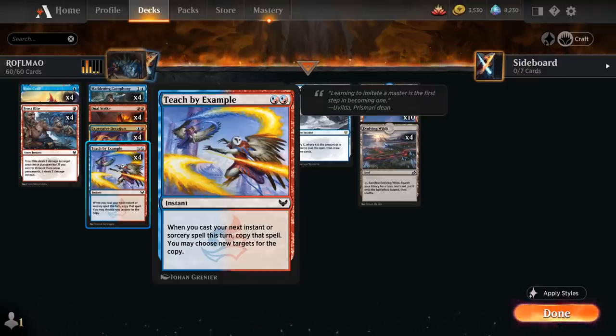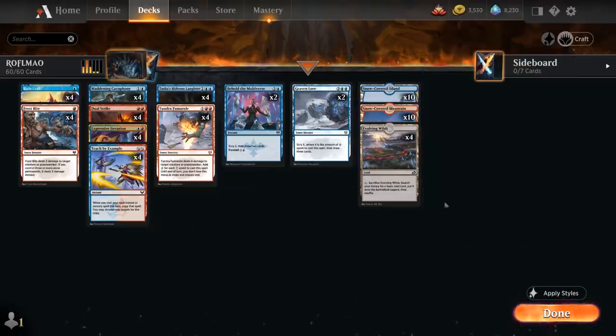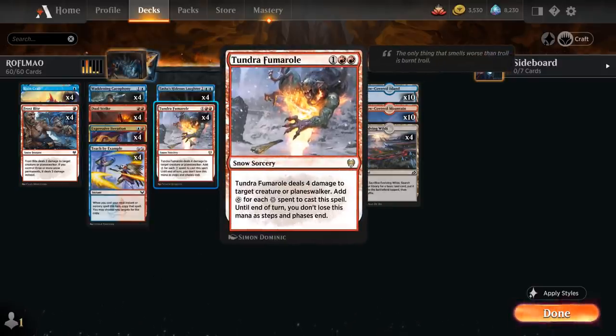We also have the full playset of Teach by Example, which is always 2 mana and doesn't have those mana cost restrictions. To round out the deck, we've got a bit of removal. We have 20 Snow Lands in the mana base to power up our 4 copies of Frostbite, so we can potentially deal 3 damage to a creature if we have 3 of those Snow Lands in play. We also have the full playset of Tundra Fumarole, a 3-mana Snow Sorcery dealing 4 damage to a creature or Planeswalker.